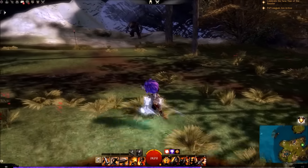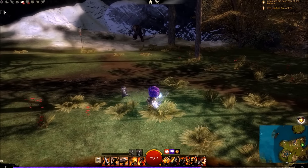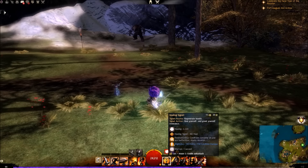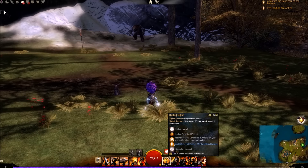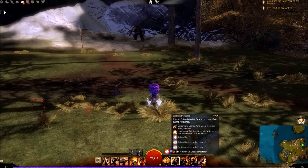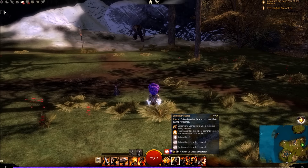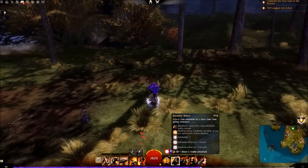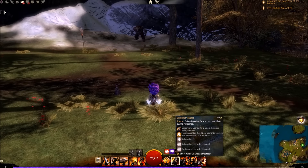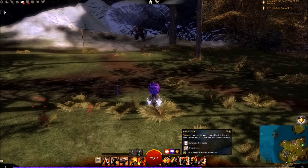Let's talk about some of our heals. We have the Healing Signet, which will passively heal us but can also give us resistance to condition damage. We have Berserker Stance, taken solely for its quick resistance to condition damage in case you have a burn guardian or a necromancer on you — and once again, great for stomping necromancers to negate their fear. We take Endure Pain here as well.